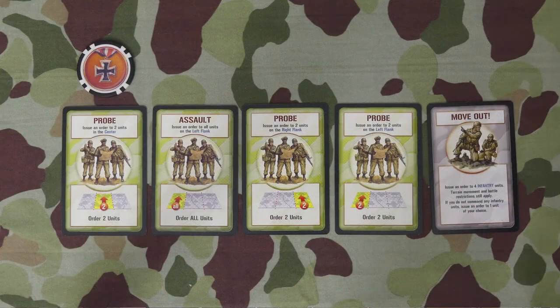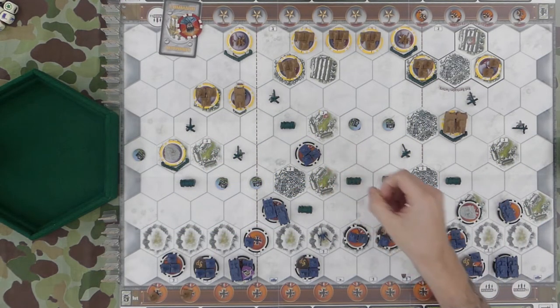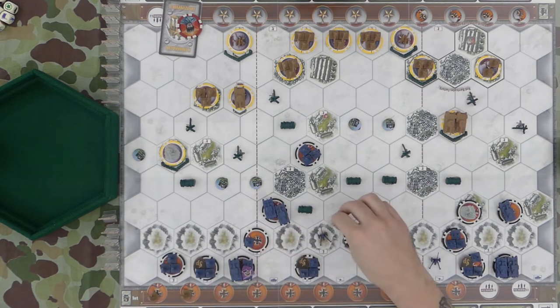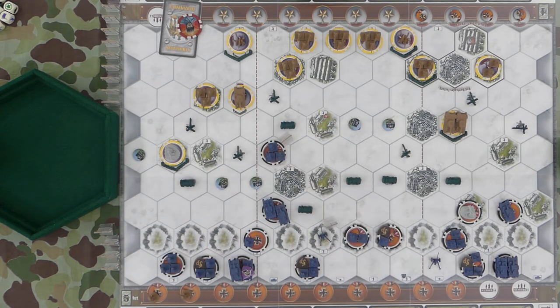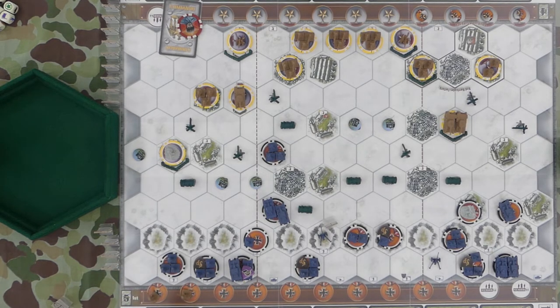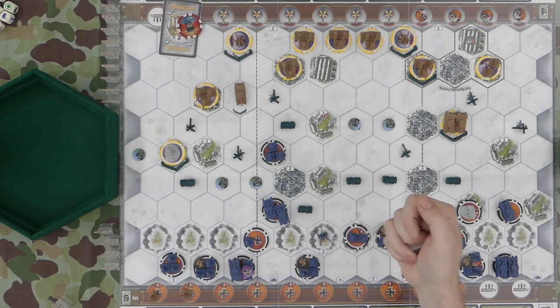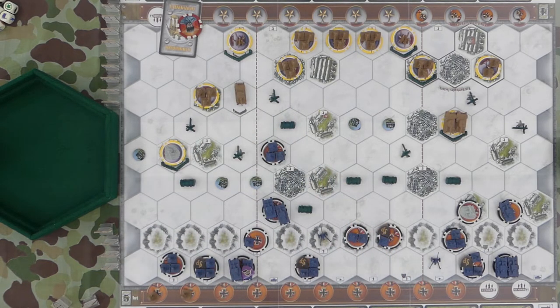I'm going to play another two in the center. We're going to move here, then moving one and firing. I'm going to start here for two on the tanks. One tank — got one, chipping away. Now we're going to fire for three, three, two, two, one — lucky shot. Nope. Pass to you.